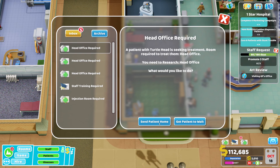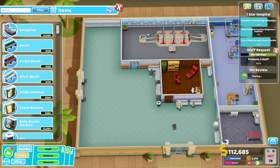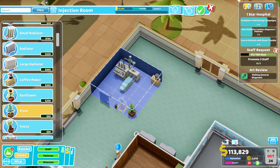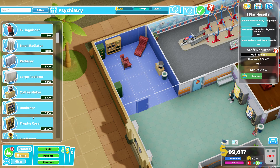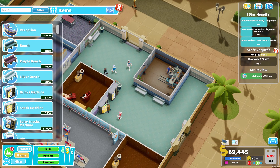Let's build the injection room with a fire extinguisher and all the good stuff, finish up the building, and hire a nurse - the less expensive one. Psychiatry is really busy so I'm going to add another one, make it a bit bigger, add some nice stuff: a trophy case, a bookcase. We'll finish it up with some benches outside - much better. And I'm going to copy the toilet to the other side as well.